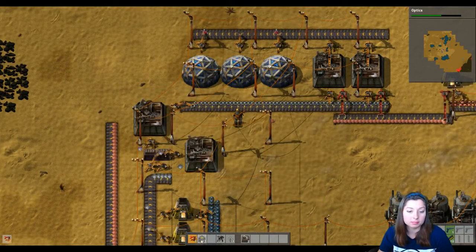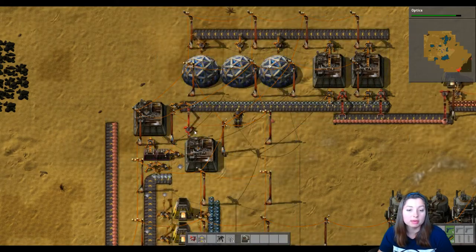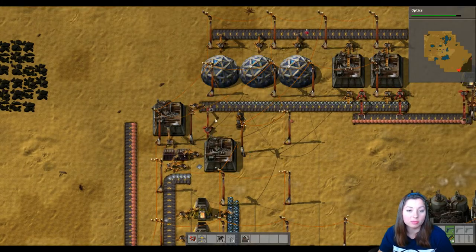We want this to make tracks, which needs gears — so it actually needs the gears being created up here. But it also needs plates which are right here. Let's keep the research going — something that doesn't take a green pack. Logistics — as you can see I'm starting to get a lot more options down here. Okay, choose recipe — we're gonna do tracks.